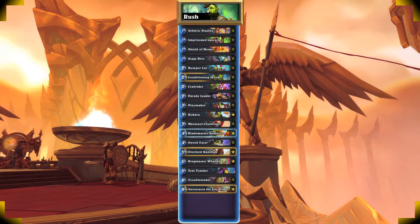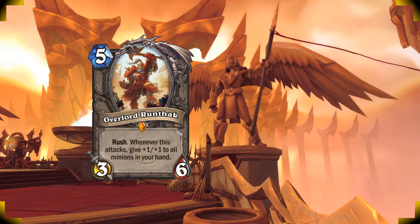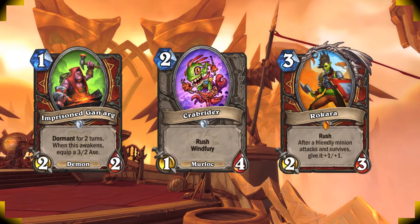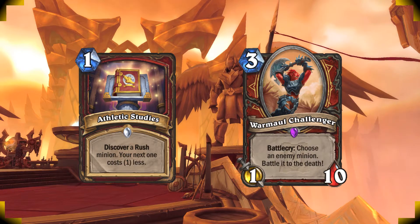Rush Warrior is a hand buff deck that's all about surviving the early game while gaining some tempo. When we hit the mid-game, you start buffing your hand with cards like Overlord Rothak and Conditioning Rank 2. You want them all again for Imprisoned Ganarg, Crab Rider, and Rokara. If you get that one, two, three, you're probably gonna win the game. You can also keep Athletic Studies and War Maul Challenger if you want to play it safe.